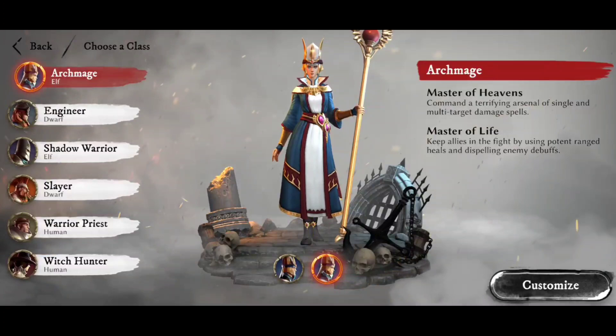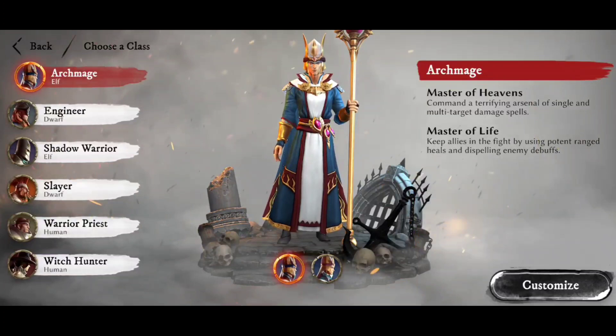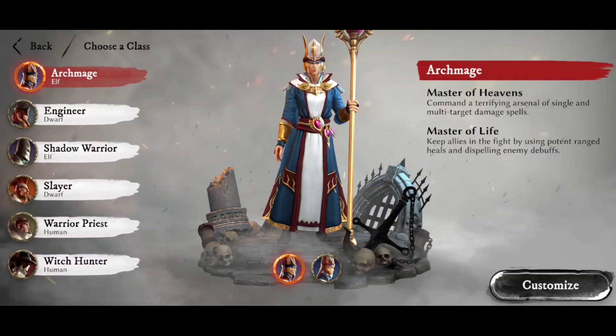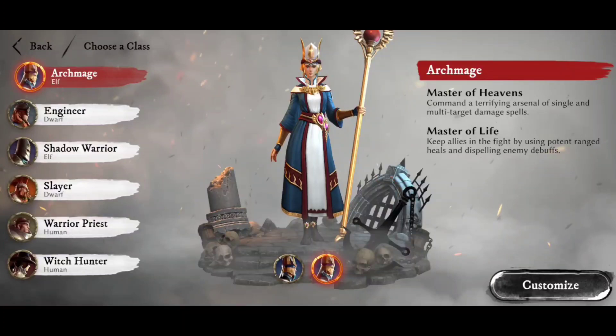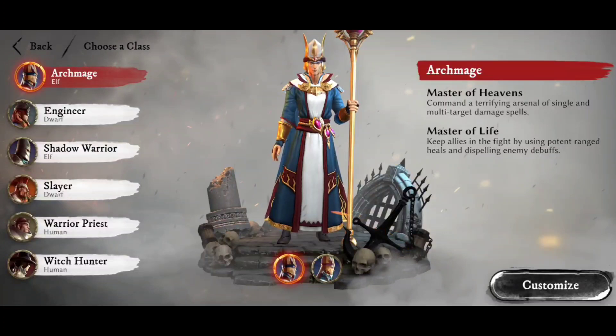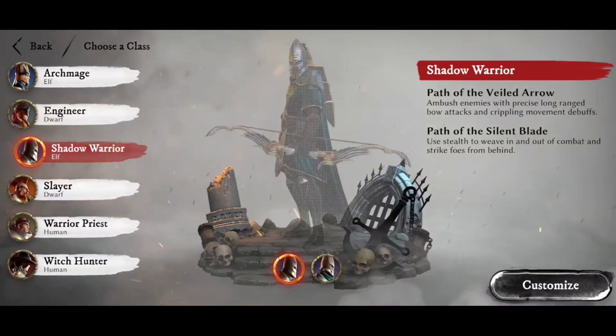Looking at the different classes — first, we have the Archmage. The Archmage is a magic user; they are high elves from the island of Ulthuan exploring Marienburg. They come in two versions: the Master of Heavens, which are damage dealers casting spells at a distance with good AoE and multi-target damage spells, and the Master of Life as a healer, standing at the back keeping your party alive. It's worth deciding which of those two you'd go for at the start, because it is difficult to respec — it does cost to respec, and you only have one spec, unlike World of Warcraft where you can switch between two specs at will.